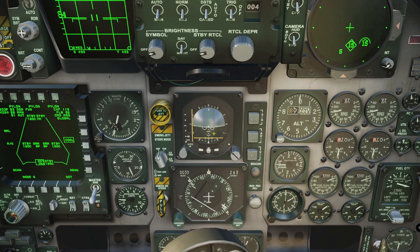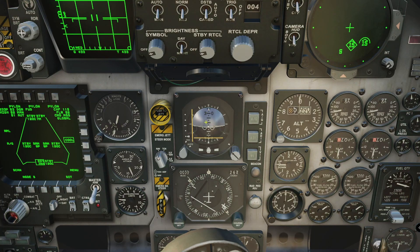We have the attitude director indicator, the ADI, and the HSI, the horizontal situation indicator. Starting with the ADI, it gives us pitch and bank information — whether we're going towards the sky or towards the ground — and when flying ILS it has a course needle. We have 0 degrees of bank when the arrow points to the top, then 10, 20, and 30 degrees on each side of the median, and also 60 and 90 degrees of bank. Blue is the sky, the dark area is the ground, and we have a pitch ladder at 5, 10, 15, 20, 25, and 30 degrees, continuing upward.